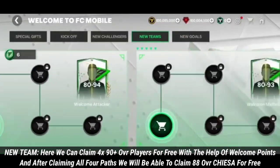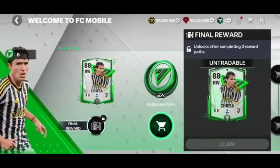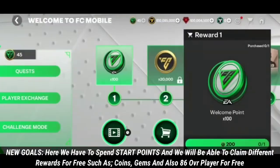In the new teams section, we can claim 4x 90-plus OVR players for free with the help of welcome points, and after claiming all four paths we will be able to claim an 88 OVR Chisa for free.